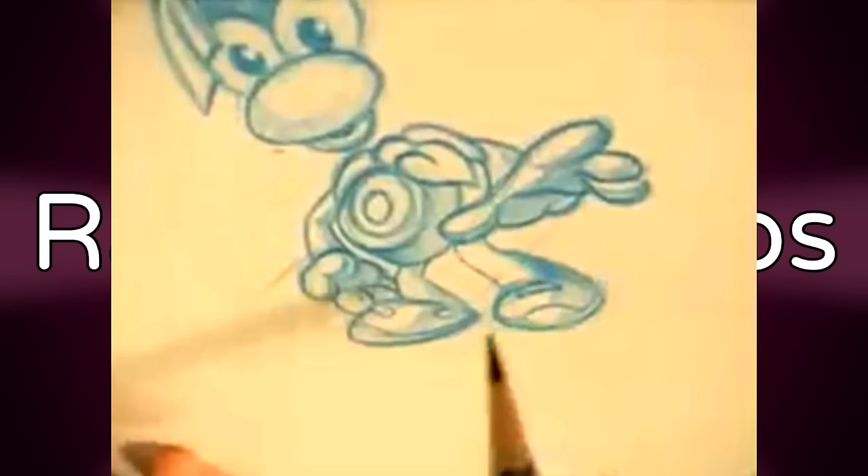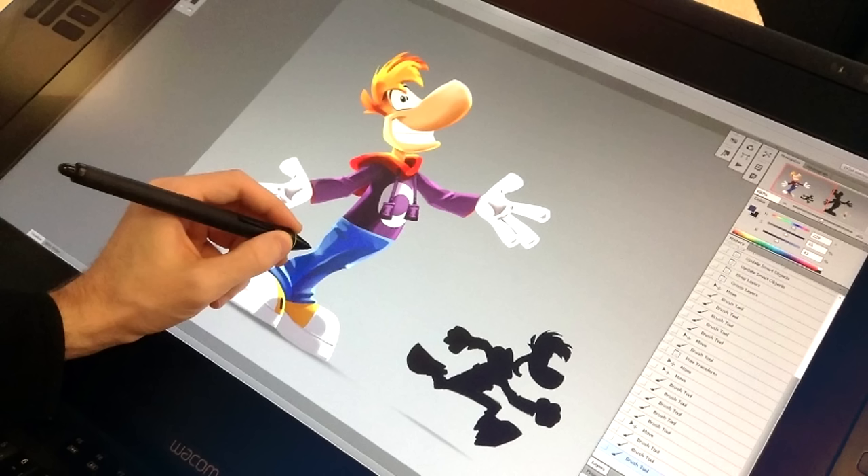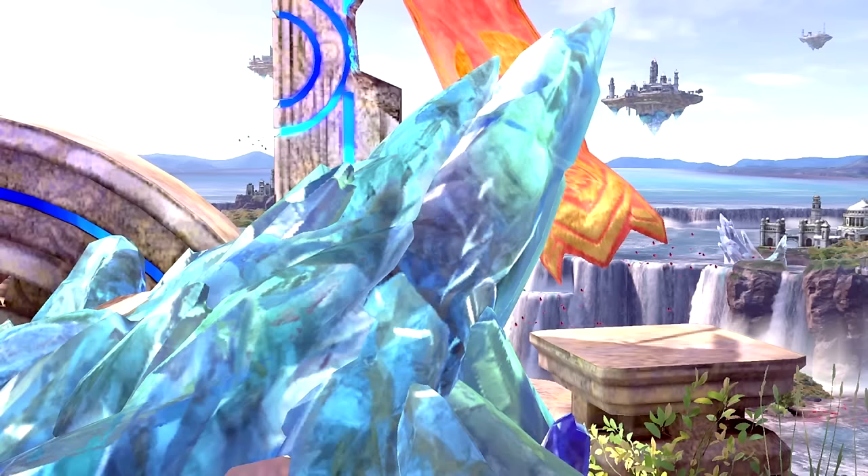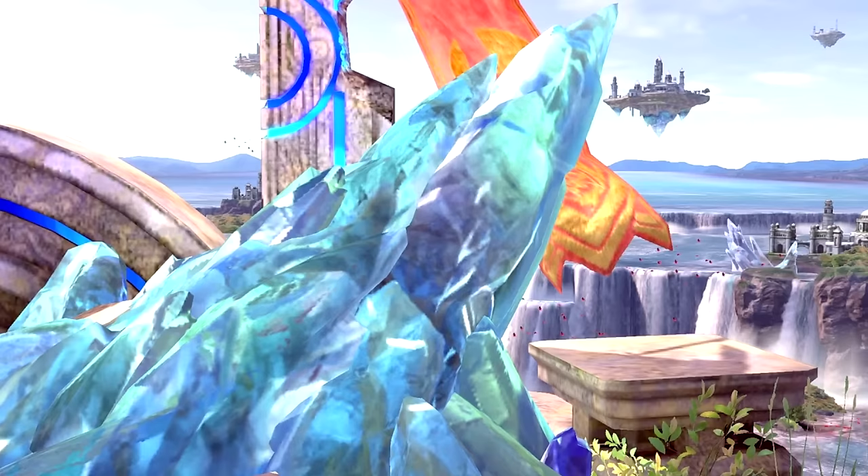Rayman's limbs. Rayman's most iconic feature is having no limbs. But originally Rayman was conceived to have limbs — they were quickly cut due to console limitations and the desire for smoother animation. There exist two official pictures of Rayman with limbs: one made for an old document, and one posted on April Fools on the Rayman Legends Facebook.